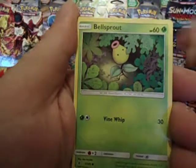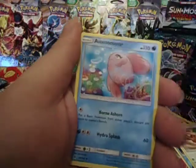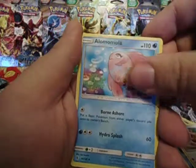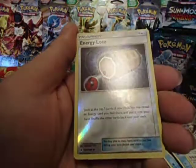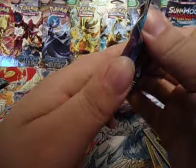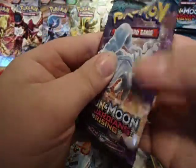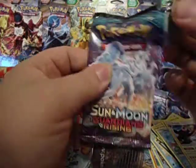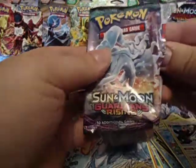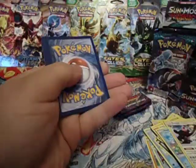Pack three: Pancham, Bellsprout, Cottonee, Carvanha, Rattata, Rescue Stretcher — nice! — Lola... Bewear, Reverse Energy Loto, and Nanuv Hollow — sweet! For the online TCG game. So far I've only been able to manage pool two on the online game, and I gave one to my friend.